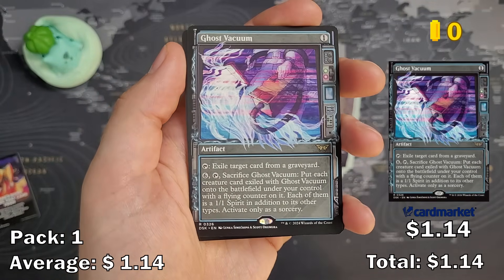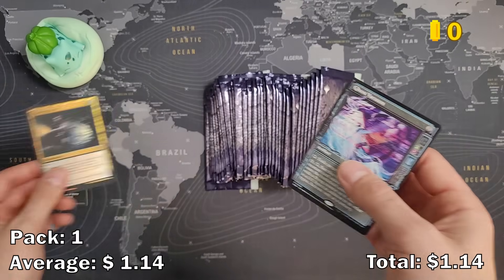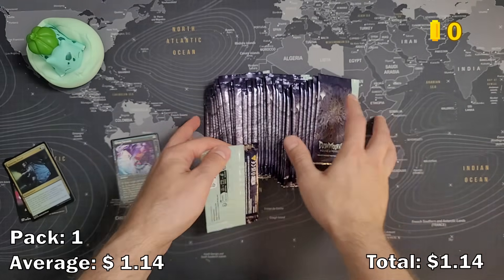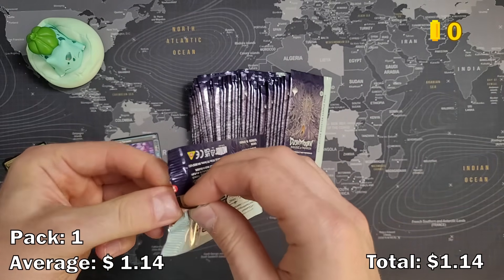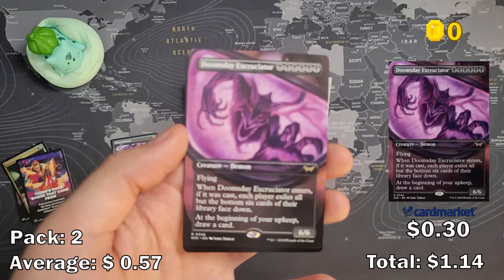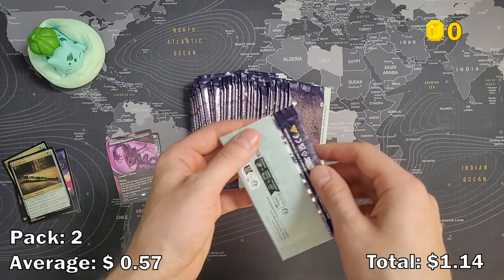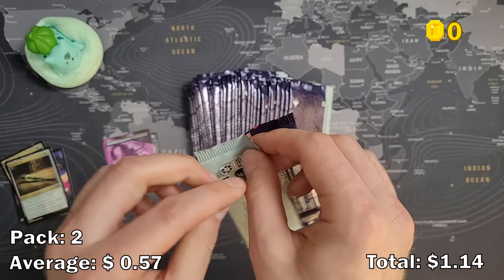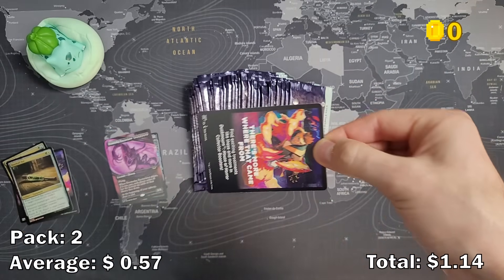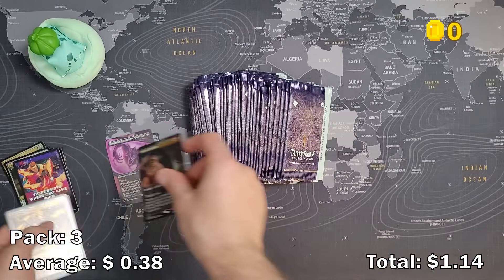There's just an ad card, a rare Ghost Vacuum this time, and an uncommon. I only count cards above a dollar, and only rares. I don't think most uncommons are worth anything, so I'll only care about the rare card. Ghost Vacuum is probably worth nothing — you'll see the prices on the right side. Got Doomsday Excruciator. You can get any cool version of a card from collector booster packs, except for the anime cards or fractured foiling. Full art panel paranormal borders or extended art — that's what you can get from these sample packs.